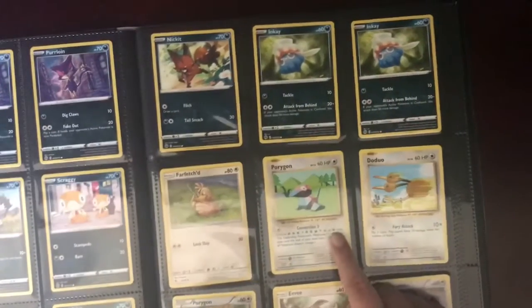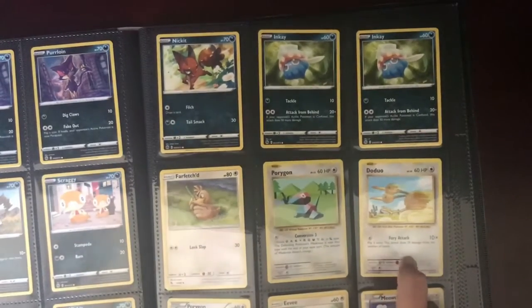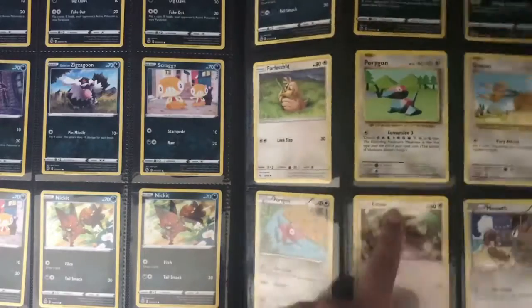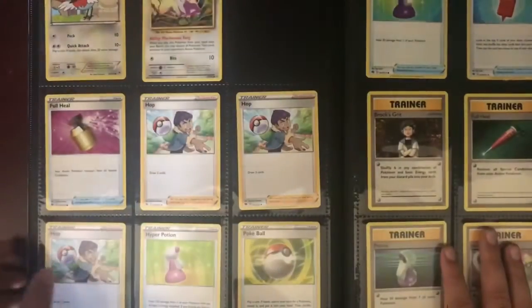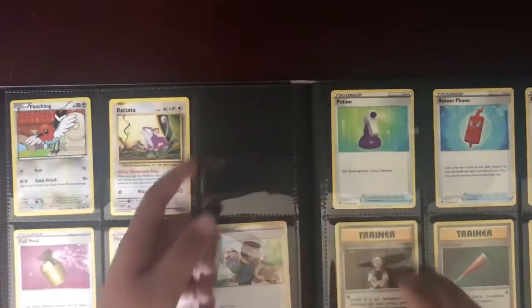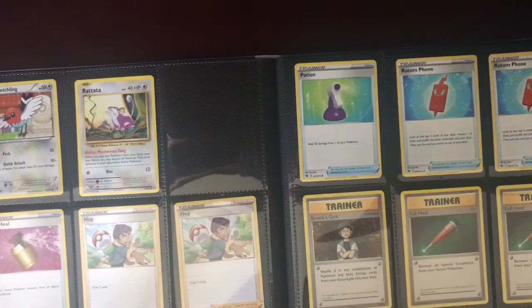Then Farfetch'd, and I've got Porygon, Doduo I think, another Porygon, Eevee, Meowth. Then I've got Fletchling and Rattata. If you're wondering why there's a space missing here, it's because I reorganized — I forgot to put a Pokemon card in, so I had to take it all out and I didn't want to take out all of these.